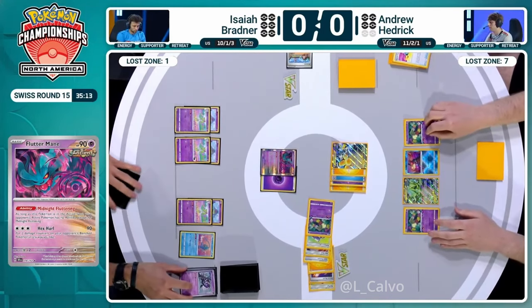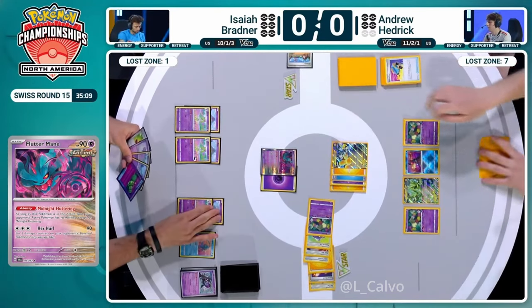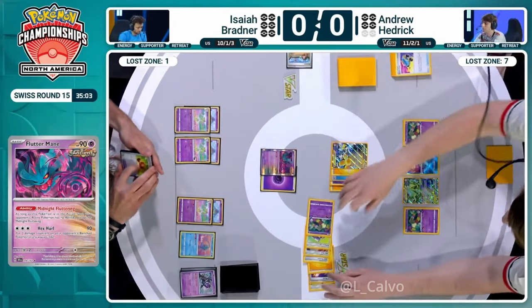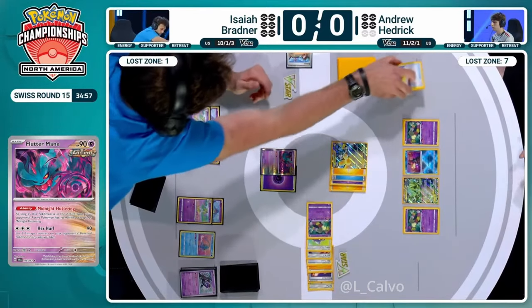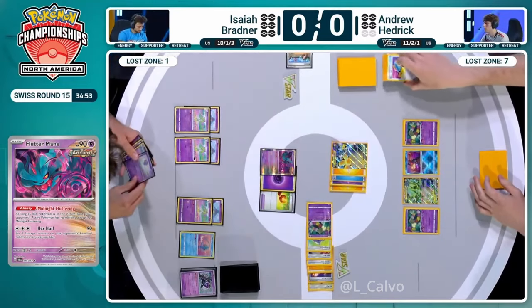Just got the four on Iron Hands and basically saying to Isaiah, look, you better have an answer. If you don't have an answer, I'm just going to keep doing this turn after turn after turn. Well, you want an answer, Ross - there's the Unfair Stamp already in hand for Isaiah before even using any Refinement. He's had it there since the beginning of the game - it's been in his hand for several turns.